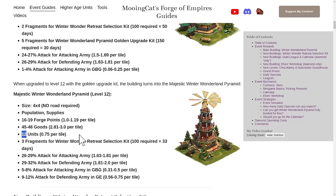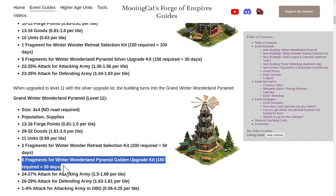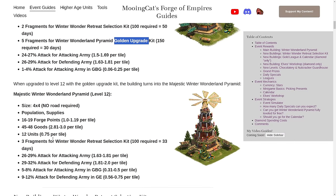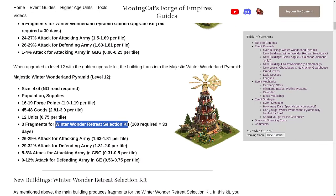It also gives fragments. The level 11 and 12 buildings give fragments for the silver and golden upgrade kits. It takes one month each if you don't pick up any fragments from the event. But as I will go over later on, you will probably be able to get most of the fragments you need during the actual event. They also give fragments for the Winter Wonder Retreat Selection Kit. At the final level, you get three of these per day, and you need 100 fragments, so you can get one roughly every 33.3 days.